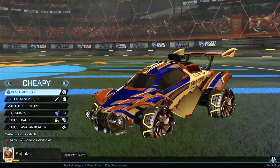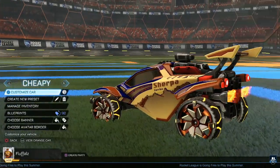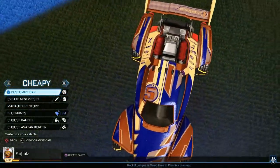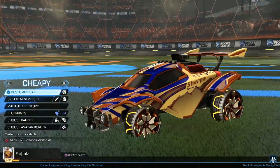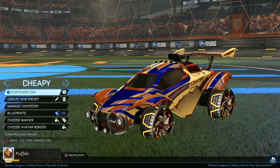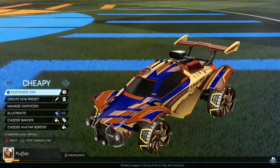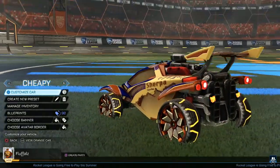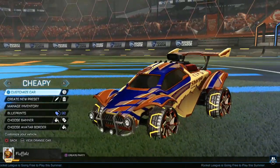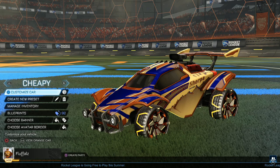We have a Burnt Sienna Octane, which isn't worth much, then the Burnt Sienna Sovereign at 400 to 500 credits, and the Burnt Sienna Dune Racer. If you only have 1,000 credits, I'd recommend the Burnt Sienna Dune Racer. I definitely wouldn't recommend an unpainted one since you can't do two different colors, and this decal really only works with two colors. The second cheapest is the Cobalt at 1,300 credits, which I showed at the beginning.